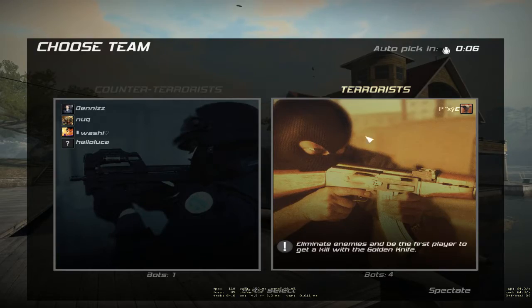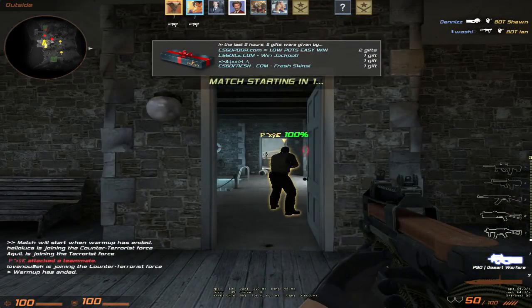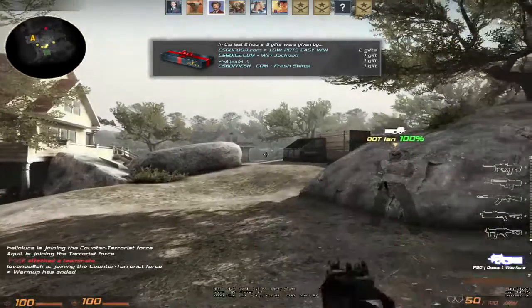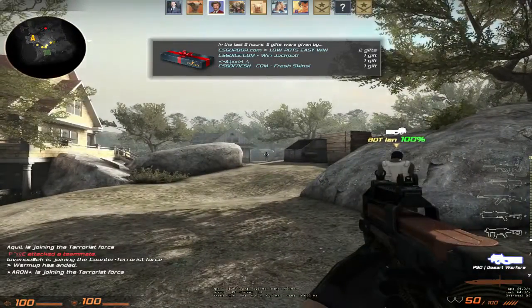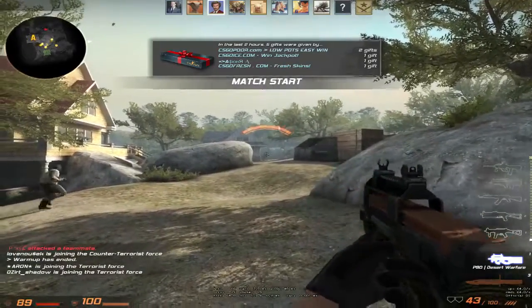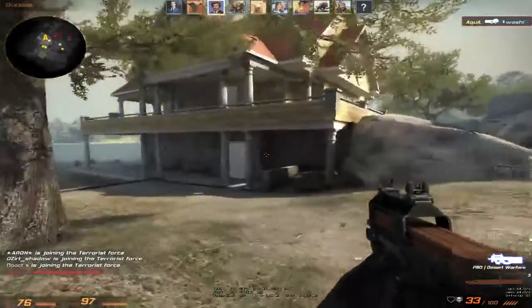I like the terrorists, because then I could hunt a bomb and blow stuff up. So you see much stuff in. And now — how can they spawn right in front of me? Then you just tap them and you kill them.